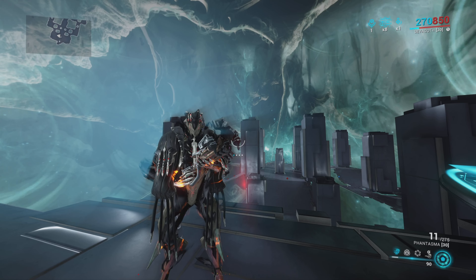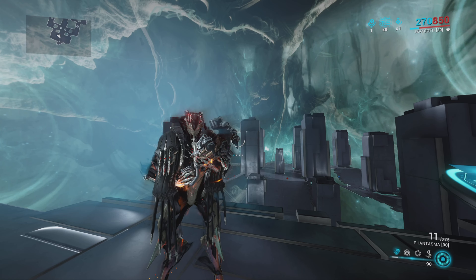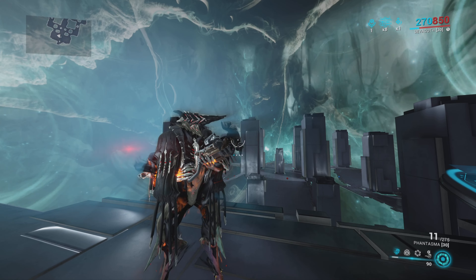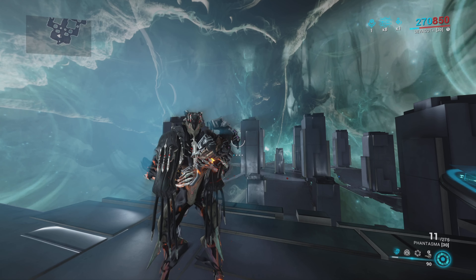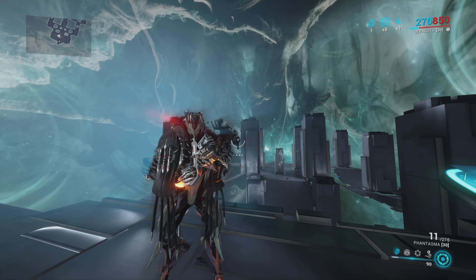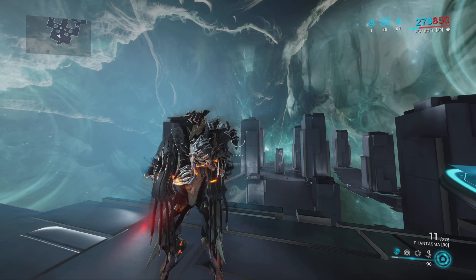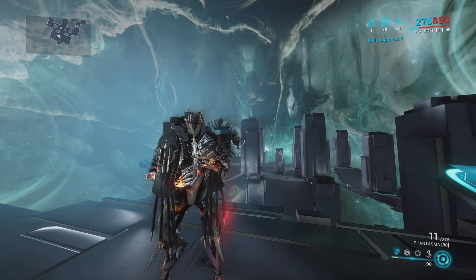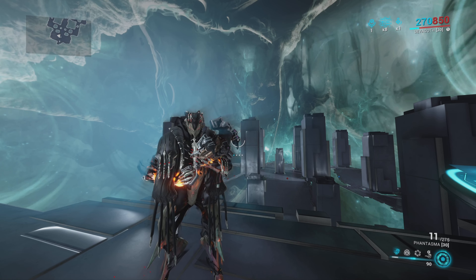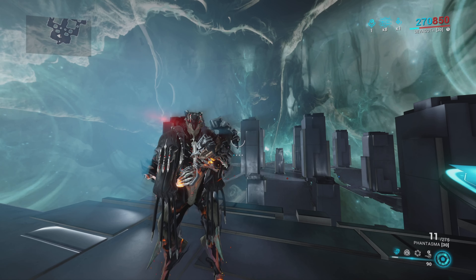Obviously whatever weapon you choose is going to be great, but I think the Phantasma with this build is very interesting considering that it kind of works with everything — the Combat Discipline, the Eclipse, the augment mod, Gloom — all of those things work really well with a beam weapon that offers high damage output thanks to its high status chance. I really, really enjoy using this weapon with Sevagoth now, and if you utilize this build, I think you will too. Leave a comment down below if you've tried this augment, what you think about it, or what you thought about the video. Until next time, peace out.